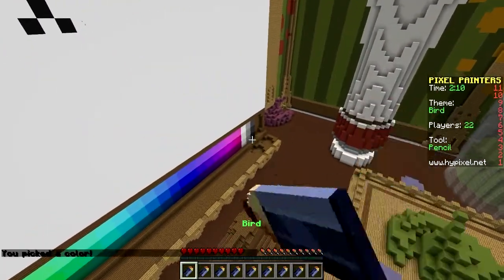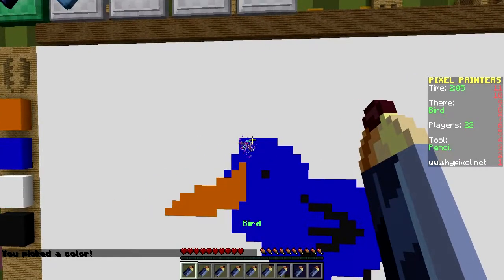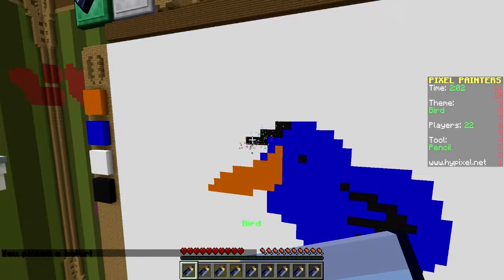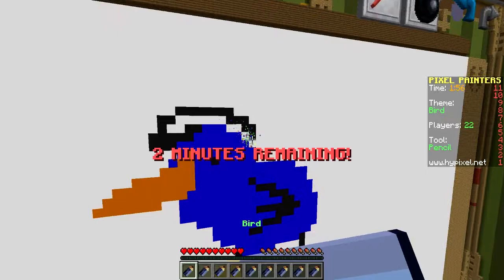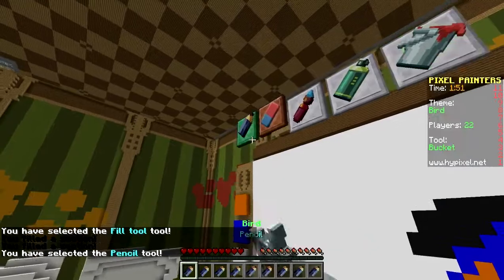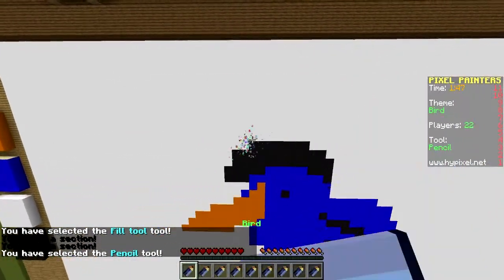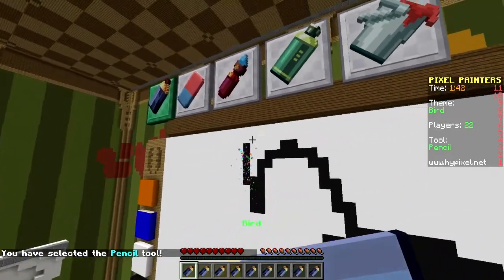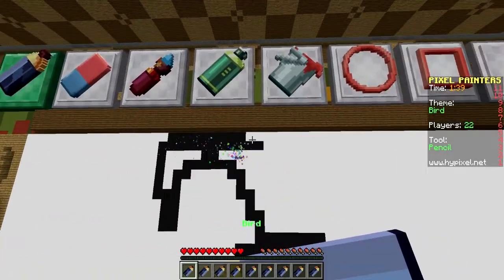We gotta do something Halloween related, so let's do a witch's hat right here. Witches sort of have that long pointy hat — it's more droopy, I guess you could say. Let's go down like that. I think that looks pretty good. Let's fill it in. Yeah, once it's finished it'll look pretty awesome — kind of like a pointed hat like this.